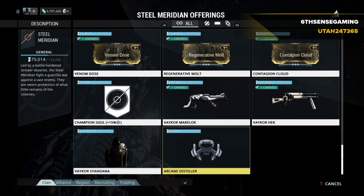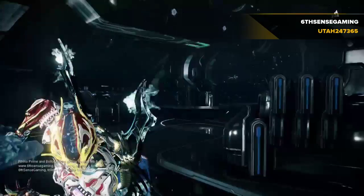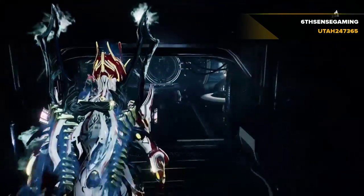These down here are the syndicate weapons. They'll be defined and labeled by the syndicate, and they usually have a special ability that enables proc damage, which is kind of like an explosion or a radius damage that does a bonus to anybody nearby once you activate it. Those weapons are pretty badass.